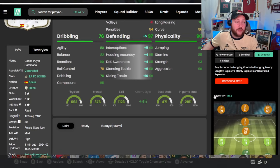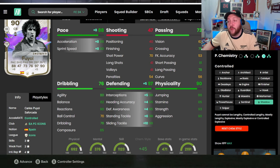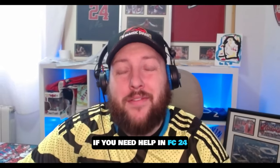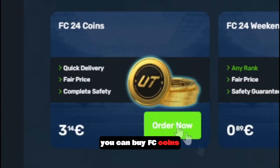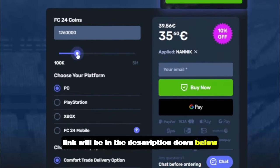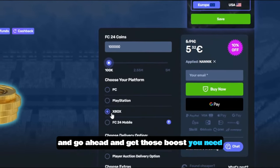We are playing in our 4-2-3-1 system. We'll talk about Paul Yeo's pricing and what I thought about the card more at the end of the review. We're going to be playing in Weekend League today. If you need help in FC24, head over to skycoach.gg where you can get boosts in Weekend League and Rivals, buy FC coins, and get 10% off all orders when you use code NANIC. Link in the description.